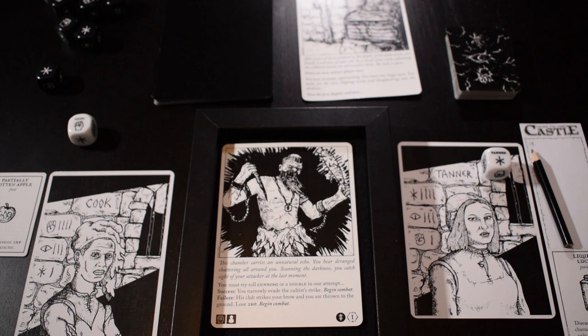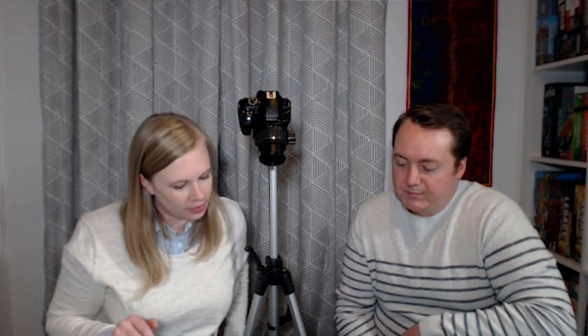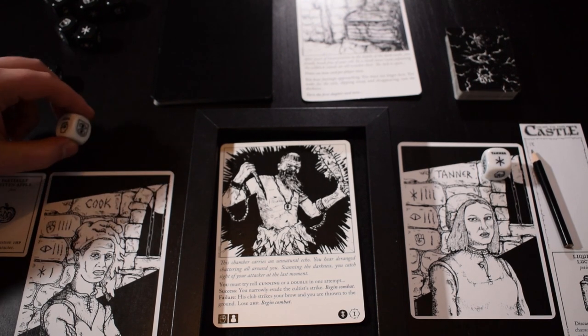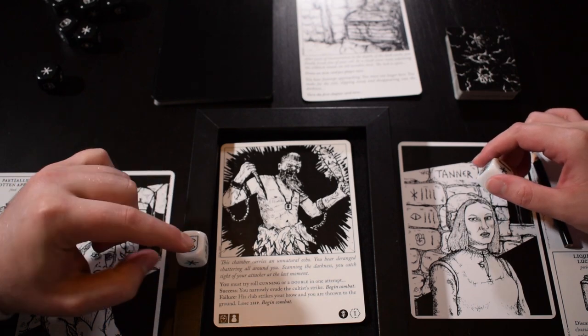A lot of the artwork is very intensely gruesome and creepy. You can tell from this symbol that it comes from the special cult — that's one of the expansion cards. There's a certain mechanic in there that exists but it won't come into play for us. This chamber carries an unnatural echo — you hear deranged chattering all around you. Scanning the darkness, you catch sight of your attacker at the last moment. So when it says 'you', that means me because I revealed the card.